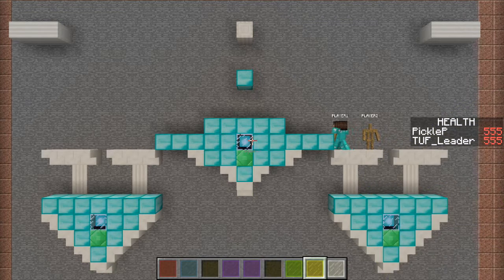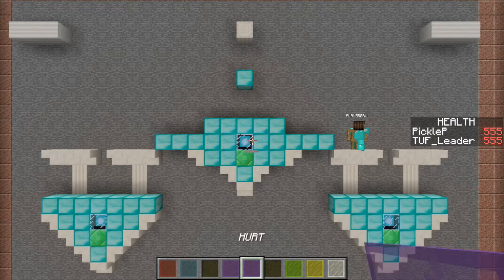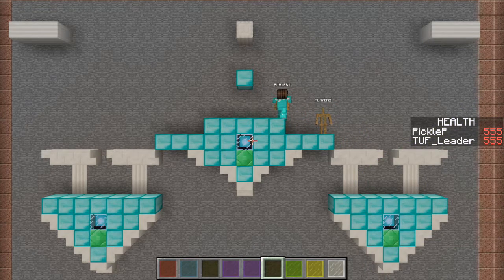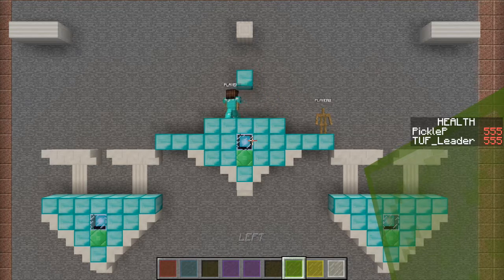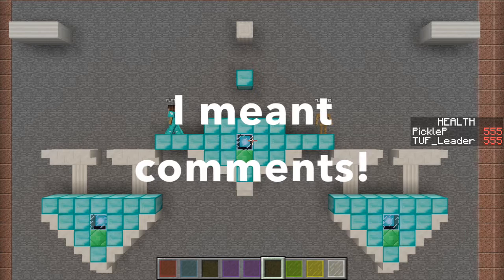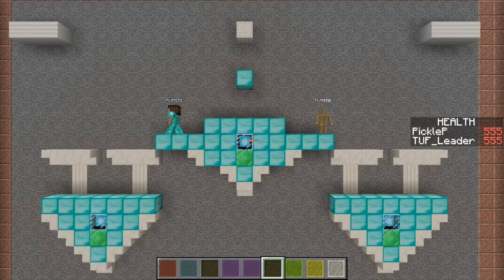And it's not just for that direction — if I'm facing this way, I can hit them that way. That's pretty much it. If you guys want me to add anything, please put that in the comments below. Or if you're watching this on Planet Minecraft, please comment anything, as long as it's not inappropriate.